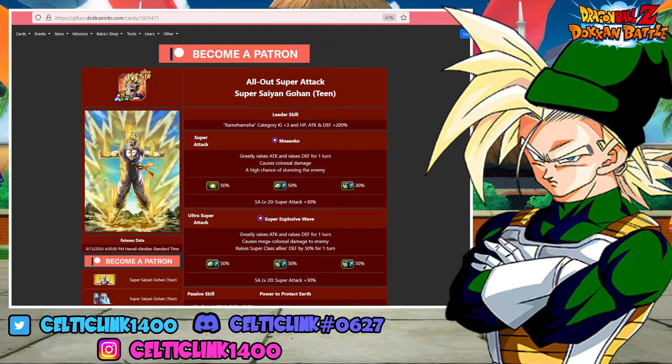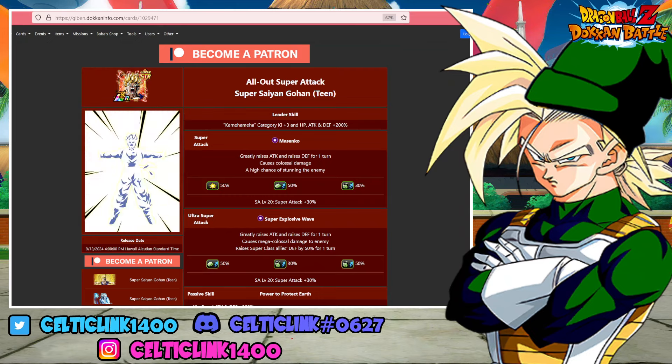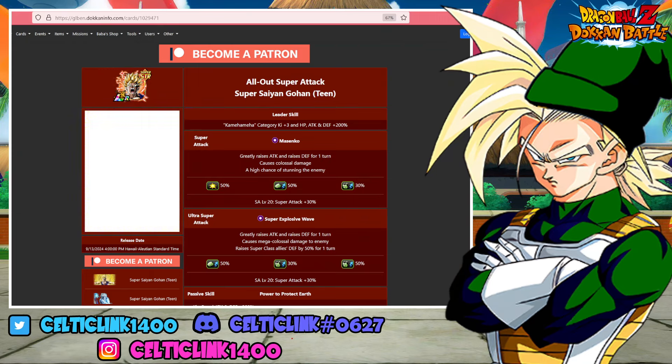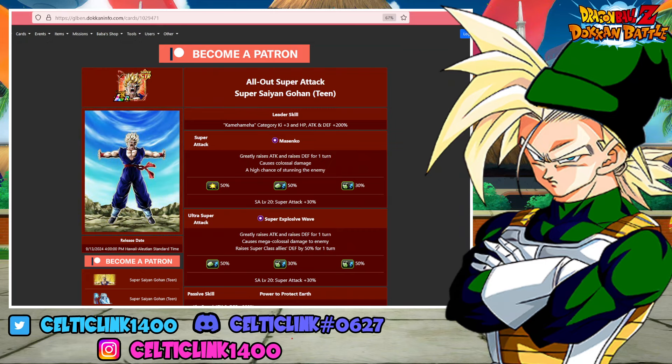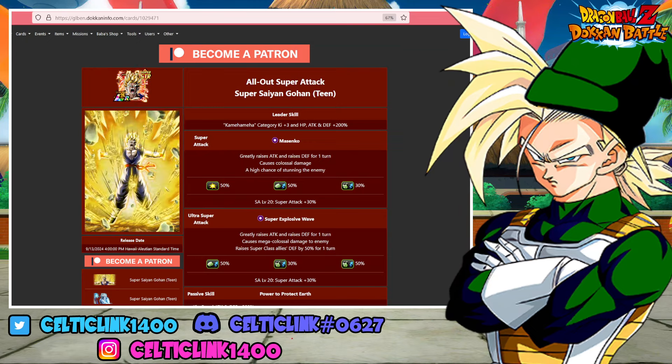We have two new units in part 2 of this year's worldwide download celebration, and we're going to be talking about one of them: the LR Carnival STR Gohan. As a Carnival LR, he is a 200% lead for Kamehameha. It's kind of a shame that we got Jiren with multiple 200% leads, and then this dude and several others throughout this celebration just getting the straight 200. Kamehameha is a great category, sort of all-encompassing for a lot of hero units, but it does seem like an interesting choice.